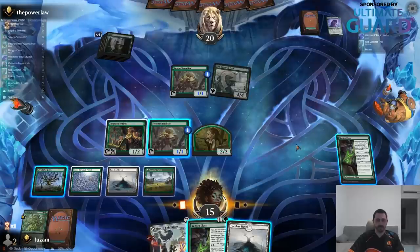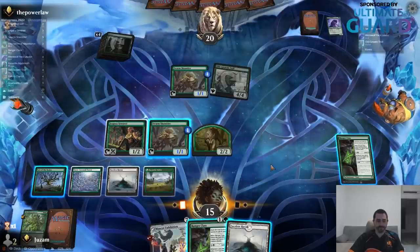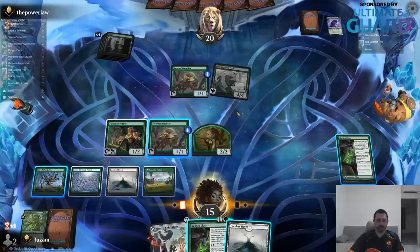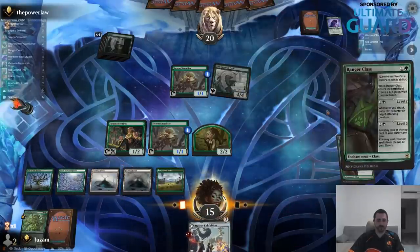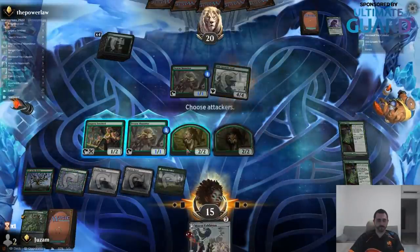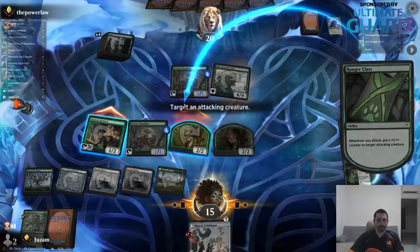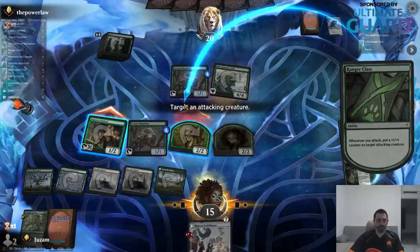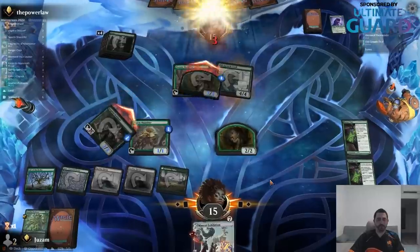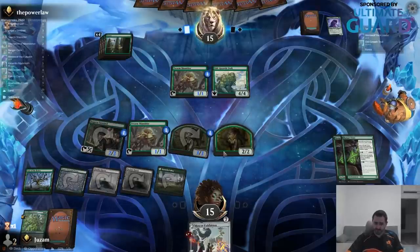We just traded — that's fine. I was mostly thinking, am I going to get owned by like a plus three, plus three Giant Growth or something I don't know about? Trading is fine — that takes their entire turn. That was a good turn for me because they basically didn't do anything. I can play the second Ranger Class and then just start putting a lot of counters on my stuff. I think that's better than activating the third chapter on the other one. Maybe I should have made this into a 4/4 — probably better since I kind of want to use this for mana in future turns.